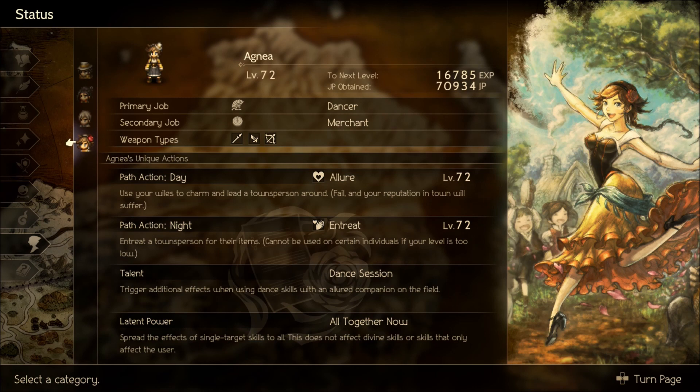Her latent power is All Together Now, which spreads the effects of single-target skills to all allies. This does not affect divine skills or skills that only affect the user. So All Together Now will not work on things like Sidestep or Rest - you need a Seal of Diffusion for that. Take a look at my Partitio video for more on that.